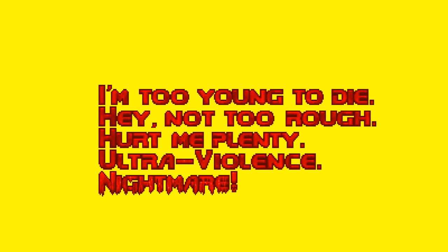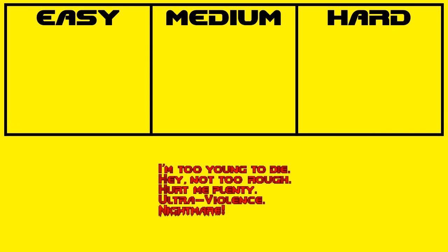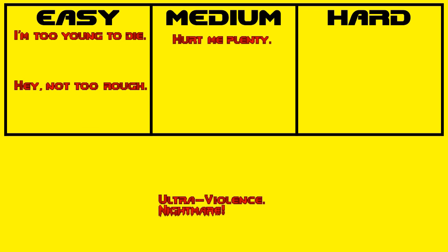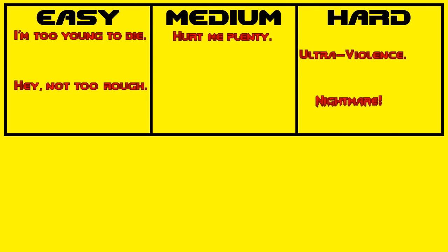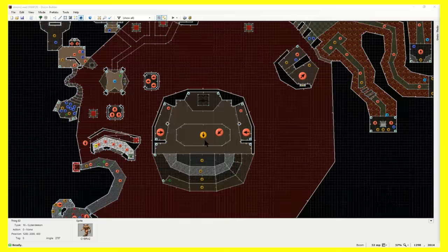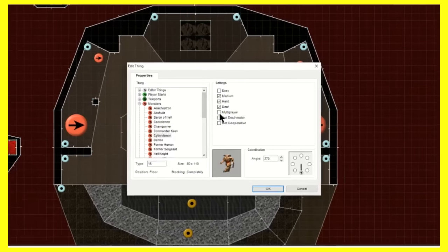The five skill levels in Doom are very iconic and creative, but unfortunately not very descriptive. While there appear to be five skill levels, there are actually only three true skill levels when it comes to enemy and item placement: 'I'm Too Young to Die' and 'Hey Not Too Rough' being easy, 'Hurt Me Plenty' being medium, and 'Ultraviolence' and 'Nightmare' being hard. Each object has a flag to decide whether it spawns in or not on each of the three true skill levels.